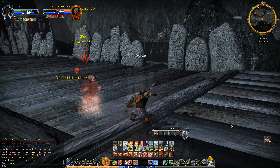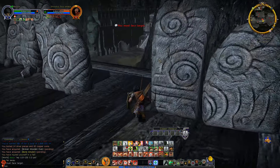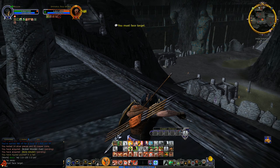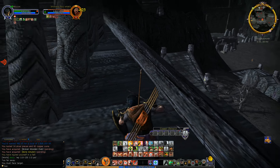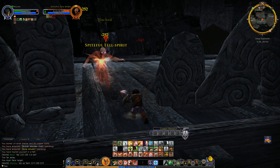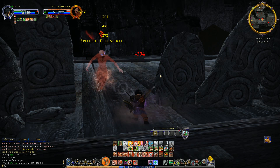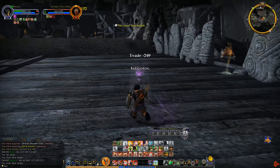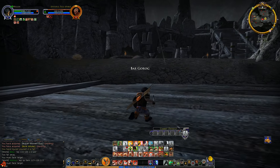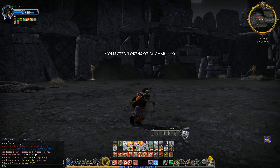This is a pretty cool looking area, though. As gross and dark and ugly and dead as it is, I think it's kind of cool. What is that? What's that purple thing? Rage fell spirit. Oh wait, I need to pay attention — he's actually taking away health. Yes, we are a warden, but let's not get too cocky with our ability to survive here.